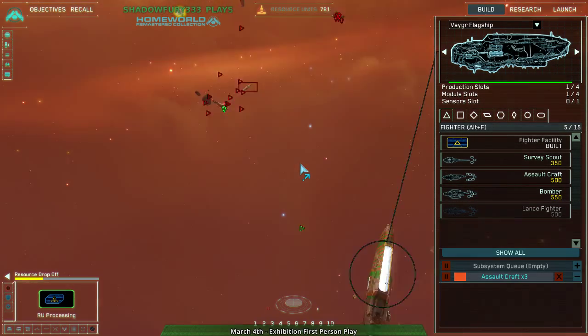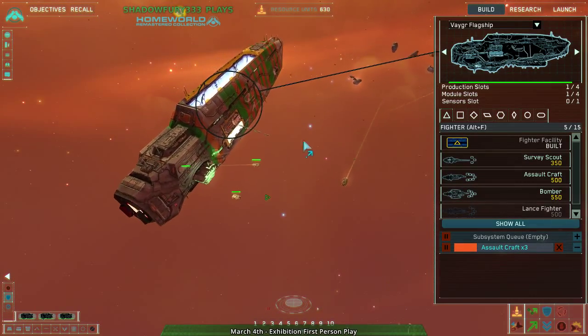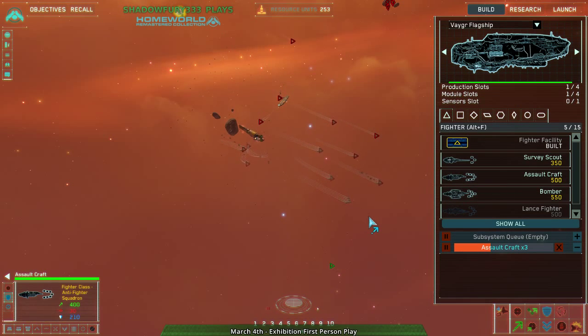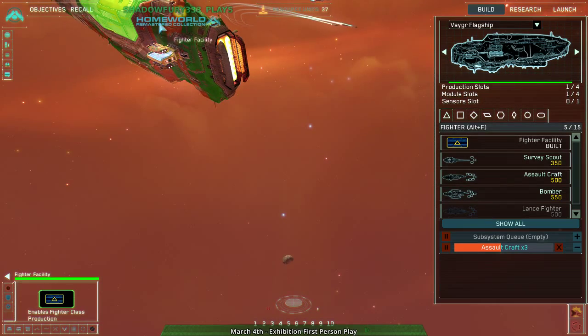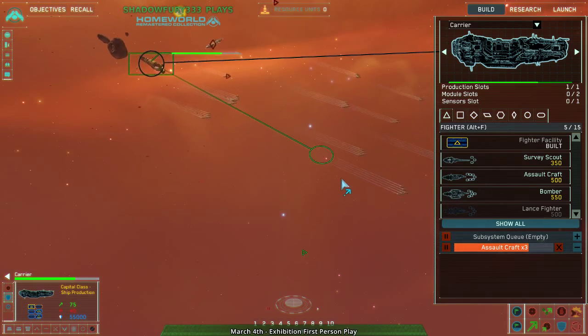This is what I was talking about — you can attack specific modules. Resource drop-off being one of them. They smacked it — they destroyed the resource drop-off. Oh no, they just damaged it. Upgrade complete.